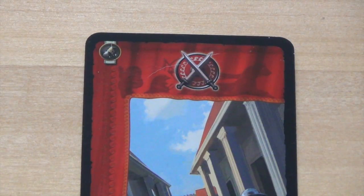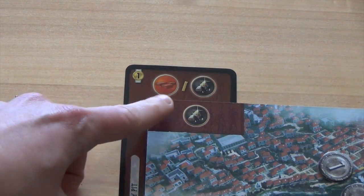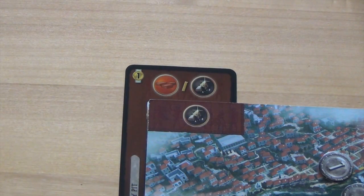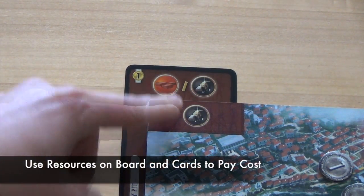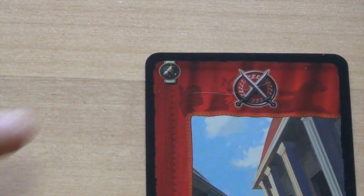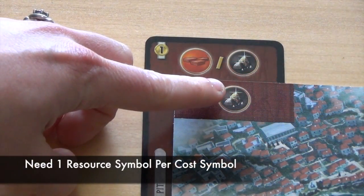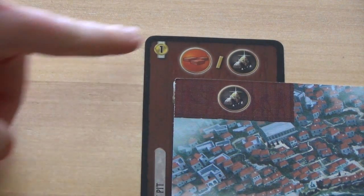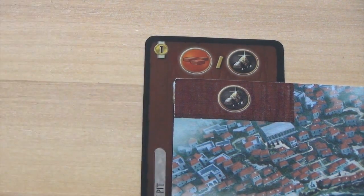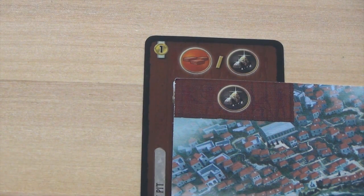If the structure has a resource cost, the player will first look to the top left section of their wonder board. They may use the resources printed on their wonder board and also any resources printed on brown or grey cards. For each symbol on the card, a player must have that amount of symbols on their wonder board or in cards in their player area. A card with a slash between two resources means a player can choose either one or the other resource during that turn, but not both.